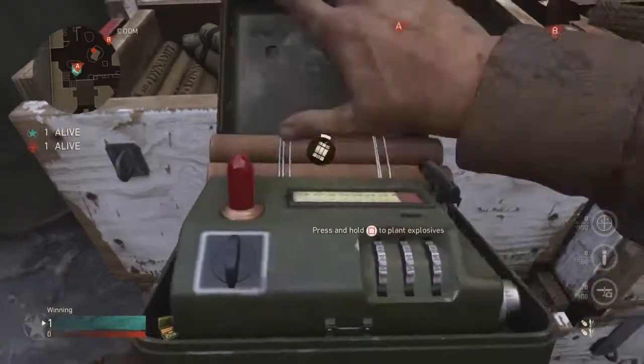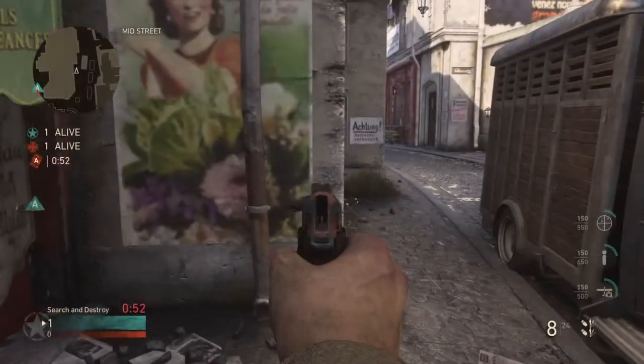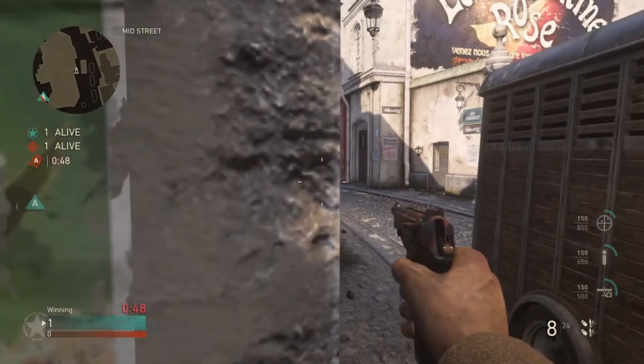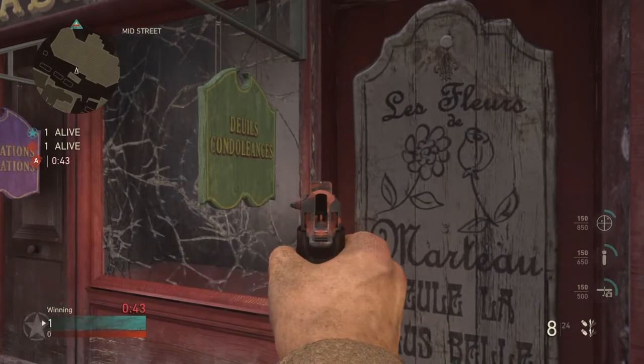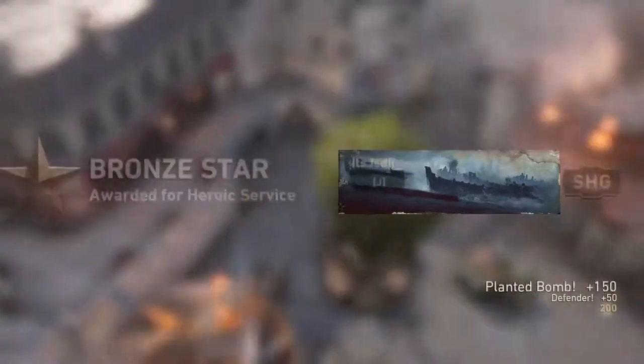What's going on everyone, it's XAMKJedi here bringing you throwing knife spots for Occupation, part of the Resistance DLC pack for Call of Duty World War 2. You're gonna plant where I showed you for the first one, get against this wall and line up to where you can't see the edge of the wall that I pointed at, then aim straight up over the bomb site and throw your knife when you know the enemy is defusing for a really nice aerial kill cam.